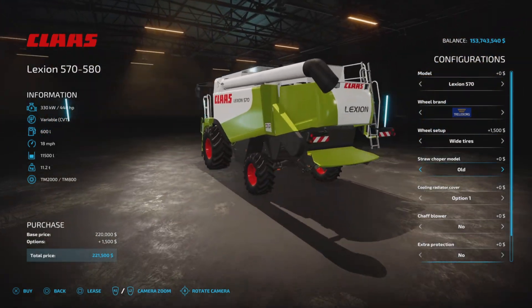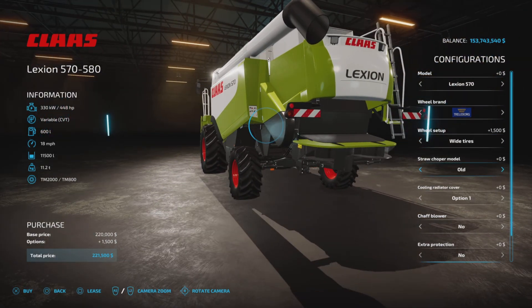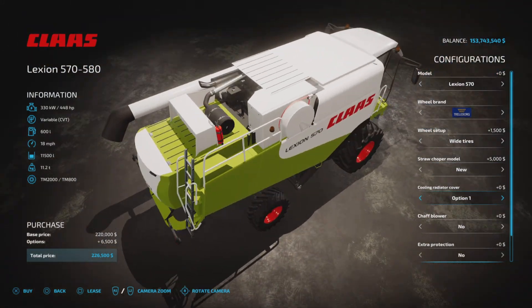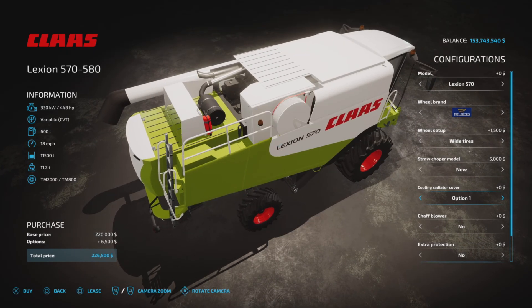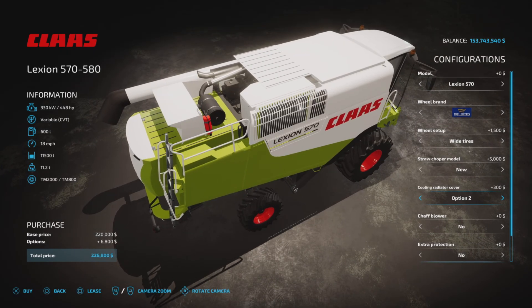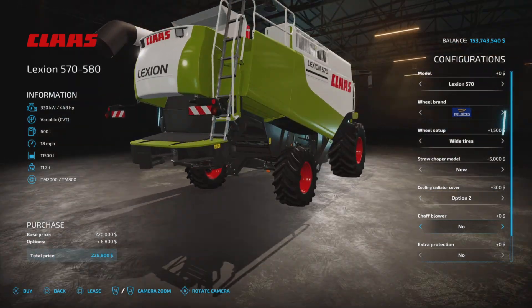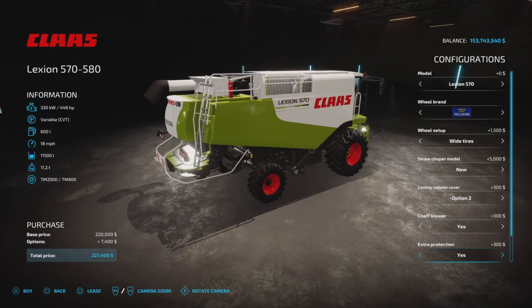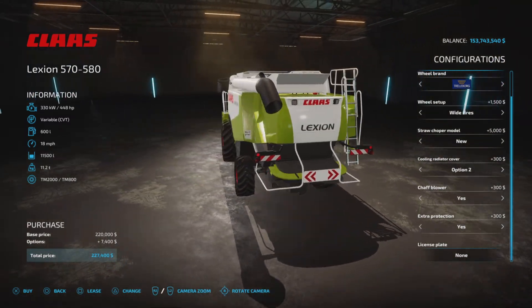We have a straw chopper model — old or new. There's a cooling radiator cover with a number of design choices. We also have chaff blower — yes or no — extra protection — yes or no — and a license plate.